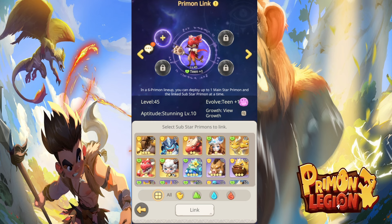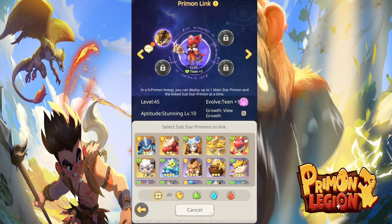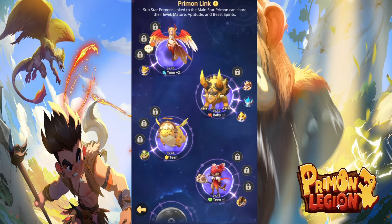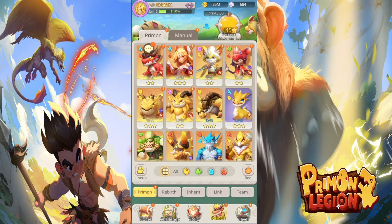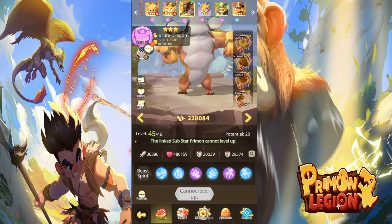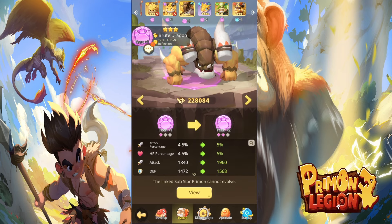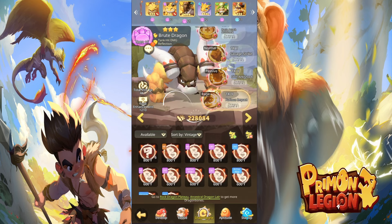I'll take an example here — I'm going to put that one and then press Link. Now let's see: it shows you exactly what that Brymon has. The level, instead of level 10, it became 45. And instead of the evolve, it became Tier 1. All the Dragon Bones have gone to that one as well. The Beast Spirit is all the same as the main one, the evolve is the same, and the Dragon Bone is the same.